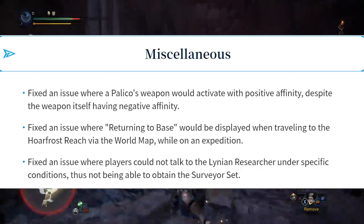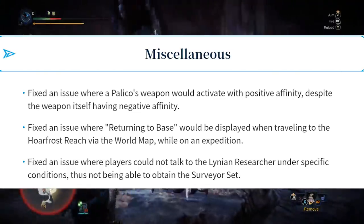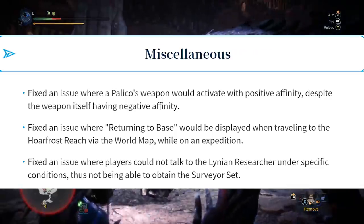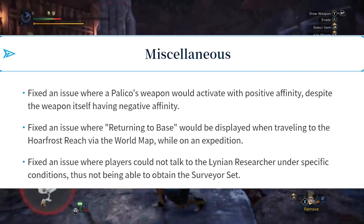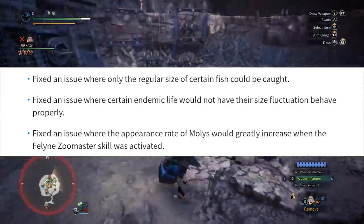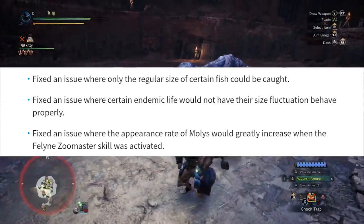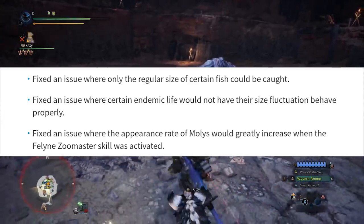Number two: fixed an issue where 'returning to base' would be displayed when traveling to the Hoarfrost Reach via the world map while on an expedition. Number three: fixed an issue where players could not talk to the Lynian researcher under specific conditions, thus not being able to obtain the surveyor set. Number four: fixed an issue where only the regular size of certain fish could be caught. Number five: fixed an issue where certain endemic life would not have their size fluctuation behave properly.